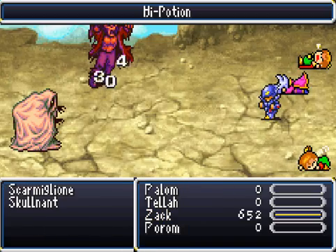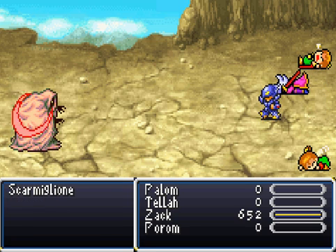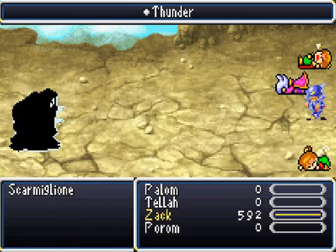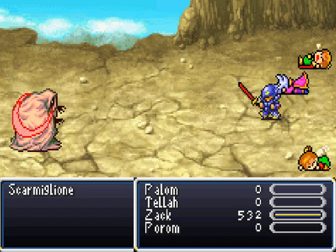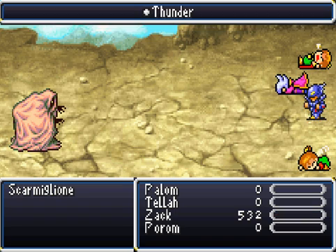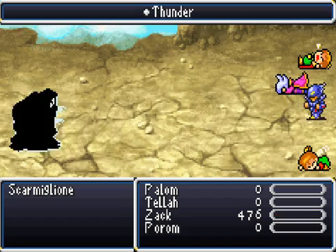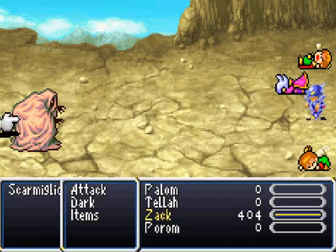Now the thing is, he will counterattack with Thunder every time you attack him. Just physical attack and heal when you need to — that's really all we need to do. I would say heal when you get down to around 300 HP or so, maybe 250. High Potions will bring about half your HP, so about 300 was actually perfect for this.